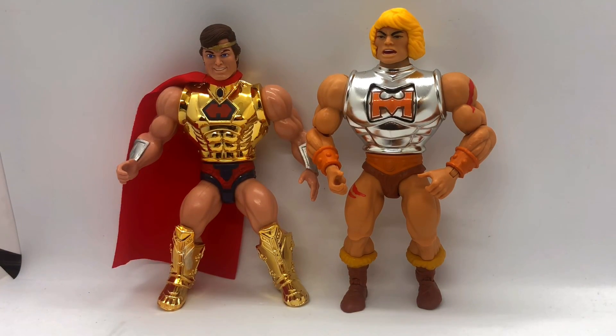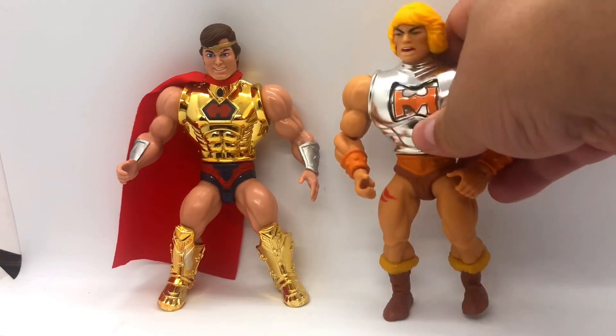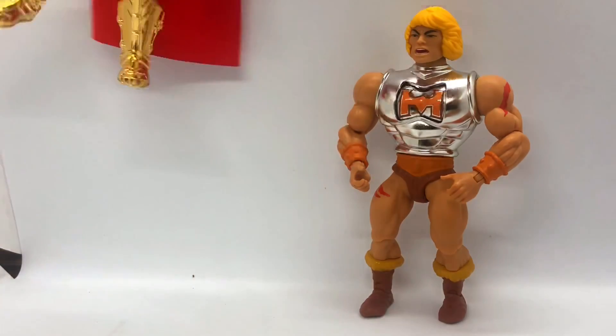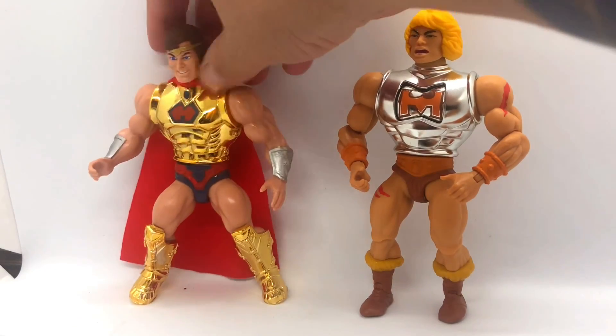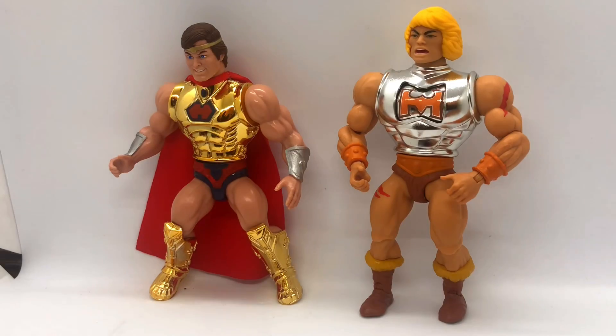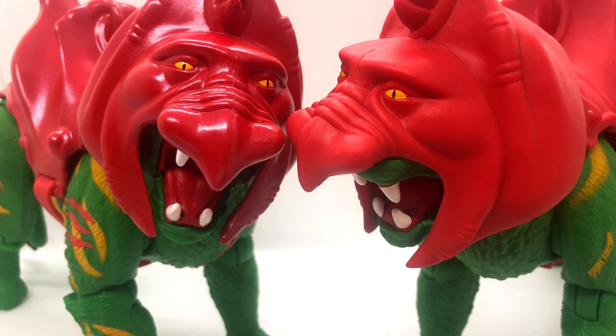I don't have a vintage Flying Fists He-Man to compare, but here he is next to the Super7 hero figure for a vac metal comparison. The shininess is very similar between the two. However, this Origins figure is built much better — you can pose him more easily. The Super7 figure always has to lean against something and feels like it might break if you touch it. Mattel for the win.